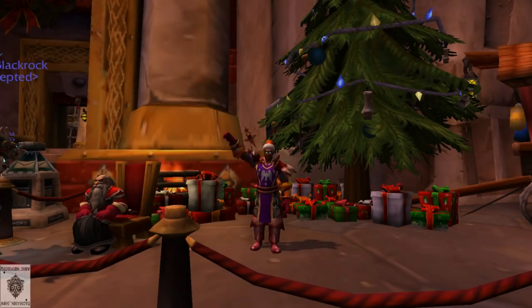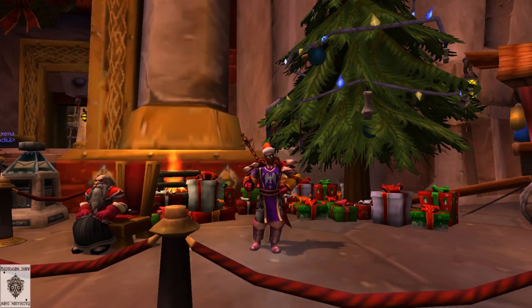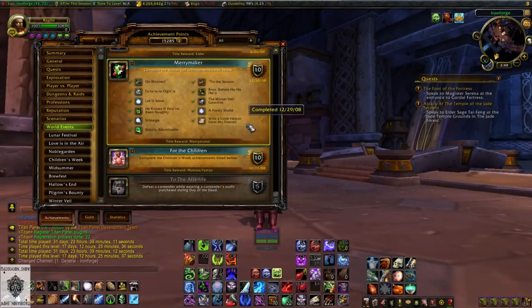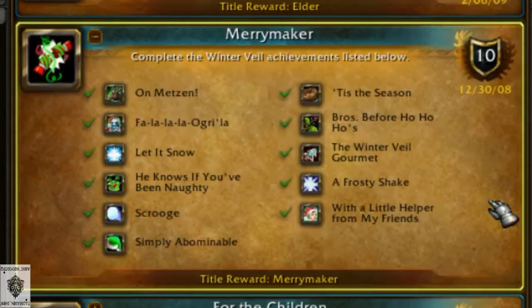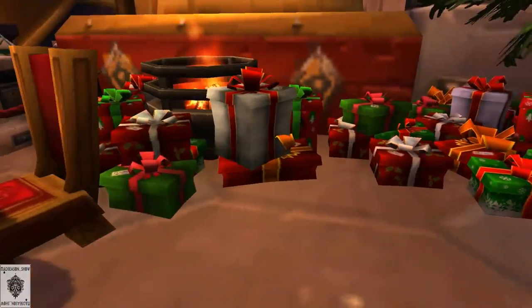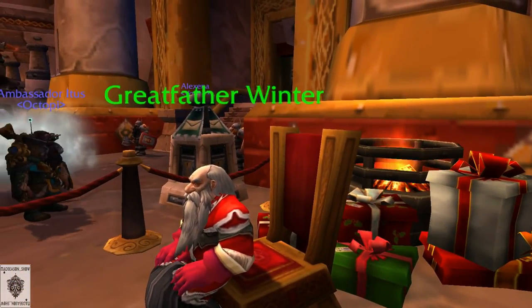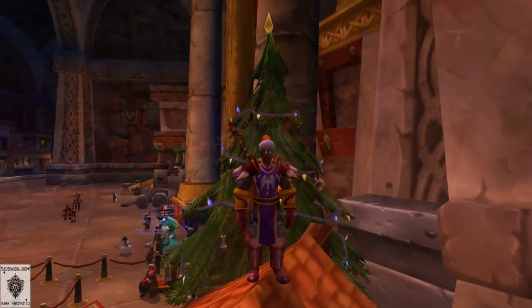Hey guys, Mad Season here back with another holiday event guide. This time we're going over the Christmas event, the Winter Veil. This video will cover the Merrymaker meta achievement, which awards you with the Merrymaker title and progress towards your Violet Proto-drake. There are 11 achievements we need to get, and this guide is from an Alliance perspective, but all achievements are basically the same for both sides — they're just mirrored.